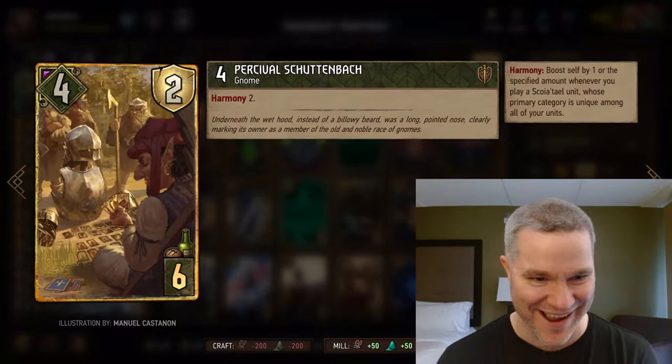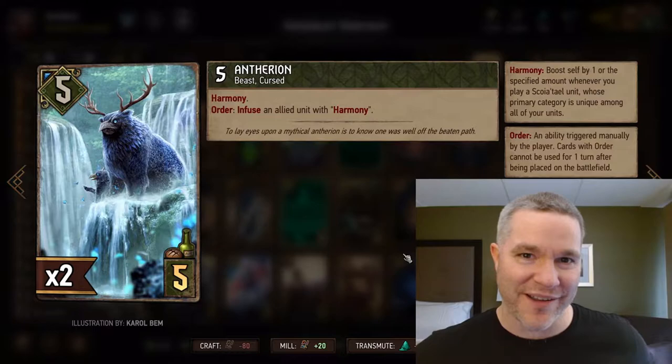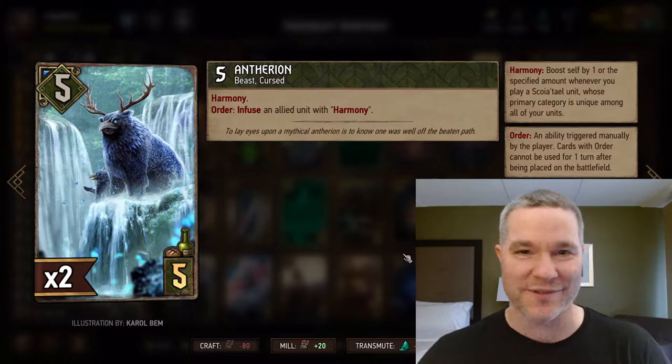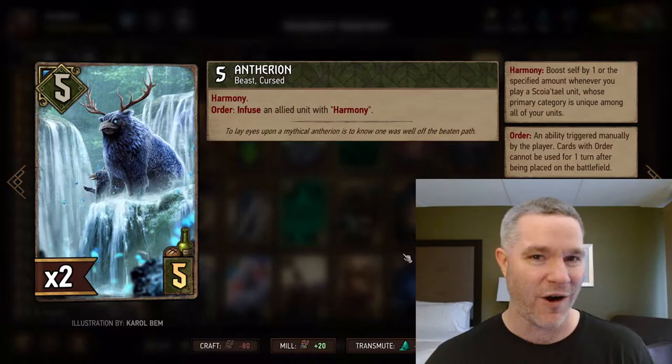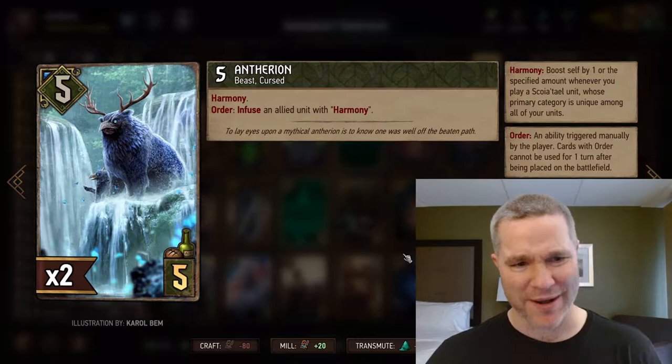Percival Schuttenbach — one of my favorite voice lines in the game. Great Harmony engine here. Every time Harmony is triggered, he boosts by two. He's a dangerous little fella. The Anthurion is a very versatile Harmony card — I love these infused cards in this patch. It really opens the doors for some new strategies. This guy can make a non-Harmony card a Harmony card — that's two Harmony engines in one, and I don't quite know how to describe him. Kind of looks like a moose-blue-jay-pigeon.